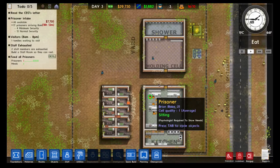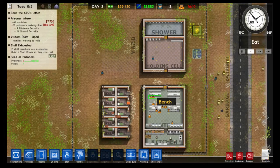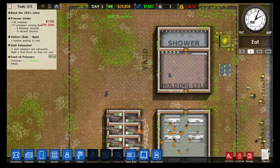Hello world, my name is Nick360 and welcome back to the complete beginner's guide to Prison Architect. In the last episode we covered basic utilities. In this episode we are going to cover administration.